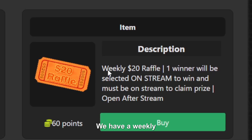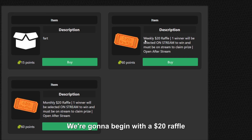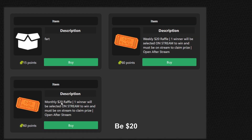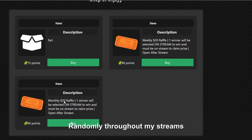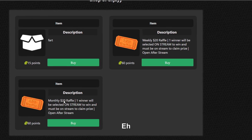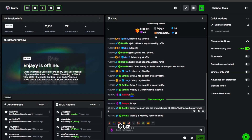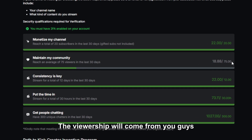Over here we have a weekly $20 raffle and a monthly $20 raffle as well — just like Stake has their raffle, now I have my own. We'll begin with the $20 raffle and it'll progress as we progress. Randomly throughout my streams, we'll host random activity giveaways, which means people with activity will get a tip straight to their account, whether or not they're a code user. But if you are a code user, you will get an extra 50% added to your giveaway amount.